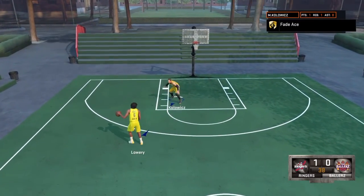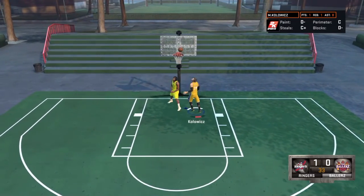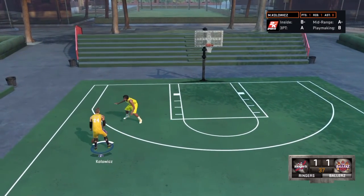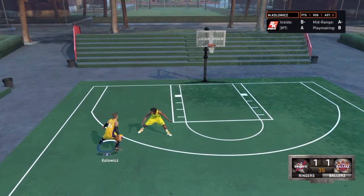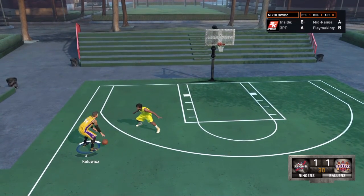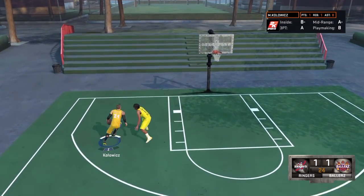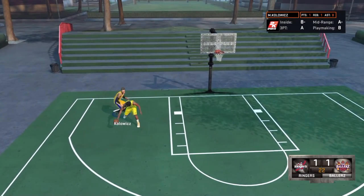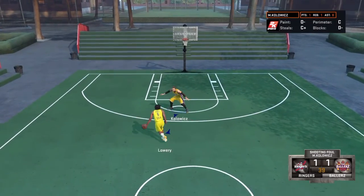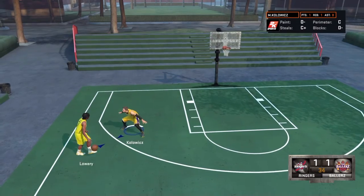First you gotta have the ball. I'm gonna show you how to do this in a real game after this. This is how I got it — I was also going for the Pulverizer badge as I was doing this. I came to this corner, called an iso, held R2, pushed my right stick right, and then spun. Then all you have to do is just drive to the basket. That's also how you get Pulverizer, which I have on a six-four point guard.